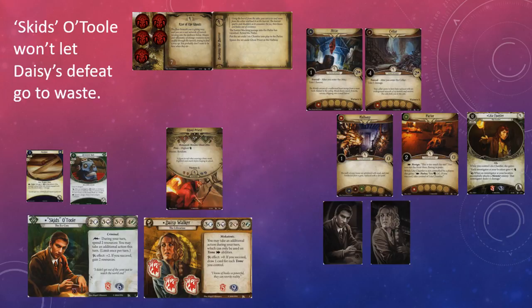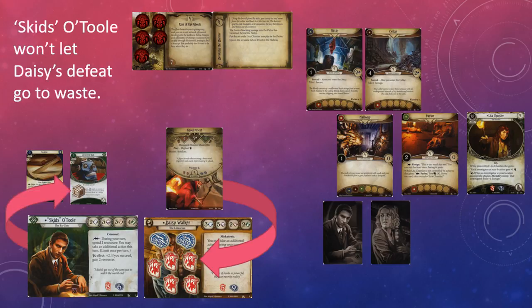There are three ways to add charges. First is when an investigator is defeated at your location. While I love this from a thematic point of view, it works only in multiplayer, and even then an investigator going down to defeat should happen rarely if at all. If investigators are dying, that probably means you're losing the scenario, and no amount of charges on Decorated Skull are going to save you at that point. If you find yourself placing a lot of charges on the Decorated Skull because investigators are being defeated, you should probably reevaluate your entire strategy.